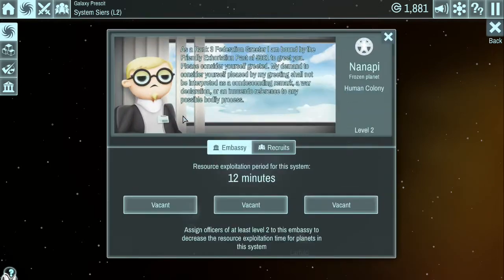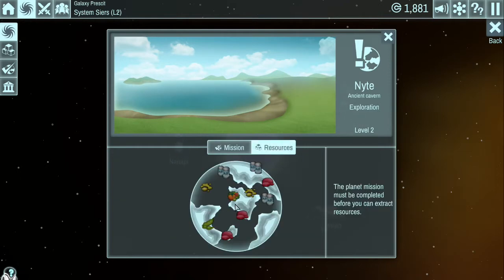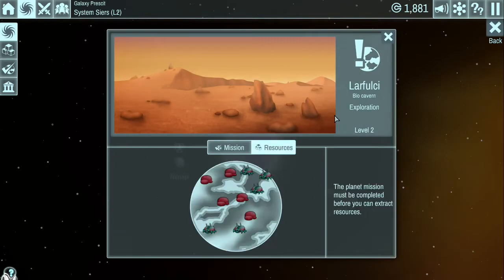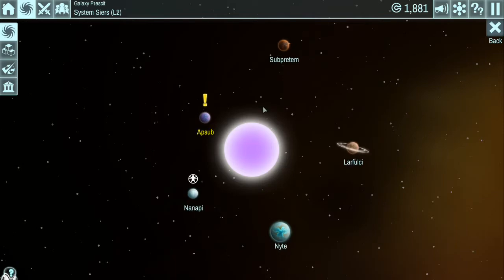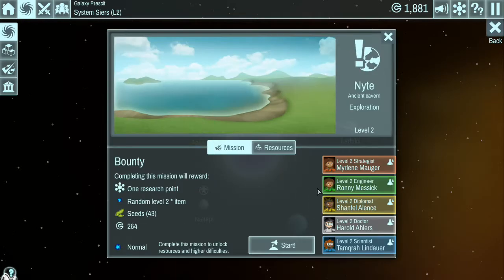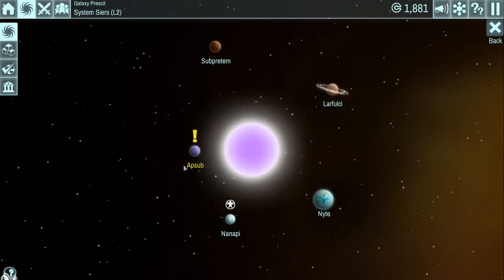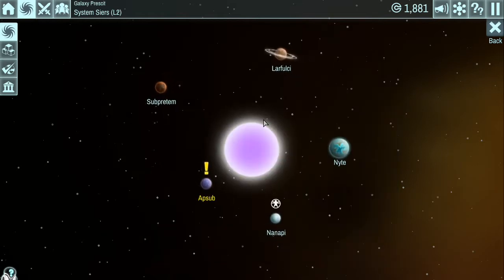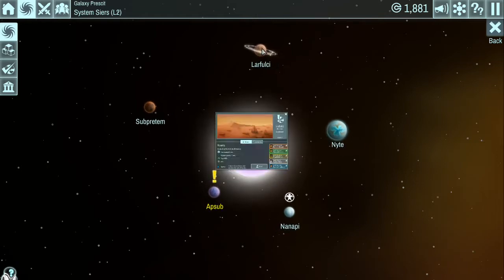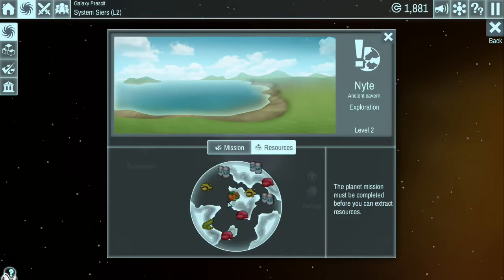We really need seeds and something else - most of these planets have slime and crap on them. Let's look... that one has fruit, one anyway, not that many but at least one. So what we need to do is conquer this planet that has both seeds and fruit on it. We also need to get an embassy going here because these are going to take 12 minutes to get this stuff even if we conquer that planet, so we need to go ahead and hire some more recruits.